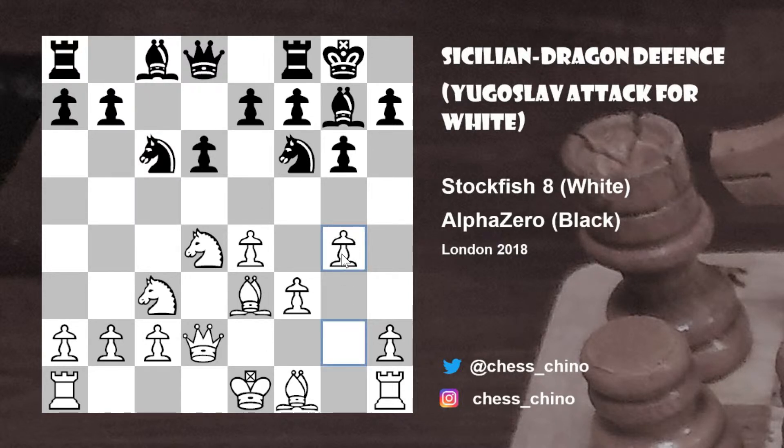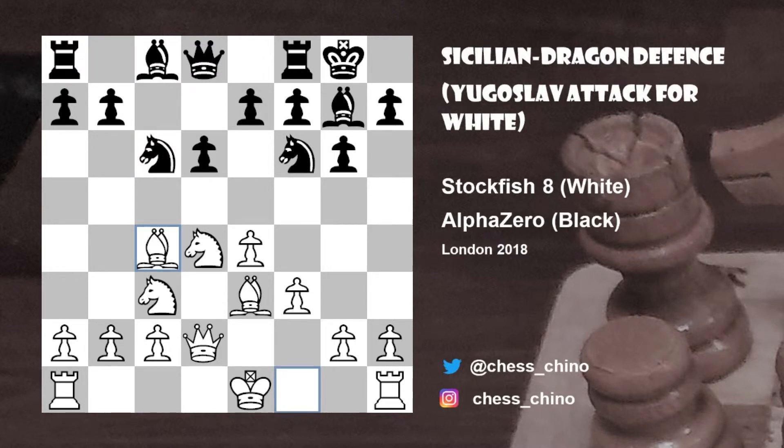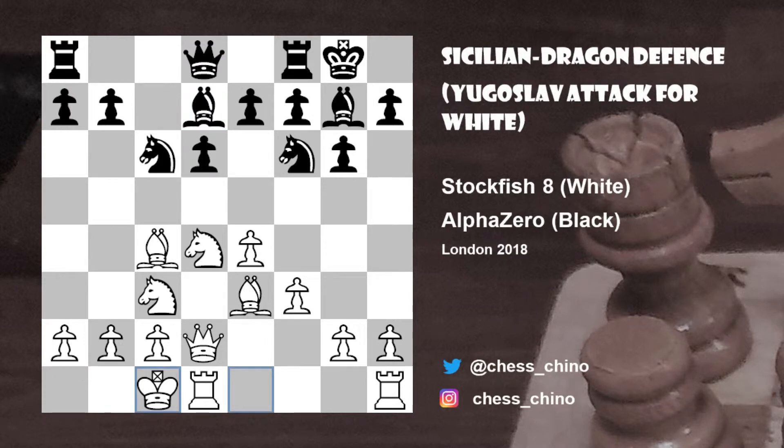So g4 is possible in this position, castles queenside is also possible, although this allows black some strong counter play after pawn to d5. But the move we will be examining, after the position with knight to c6, instead of castles queenside or pawn to g4, is bishop to c4. And this is also my preference when playing against the Dragon Sicilian.